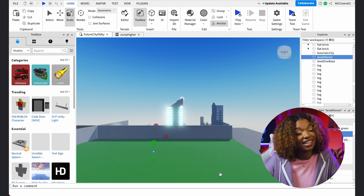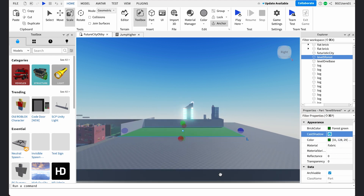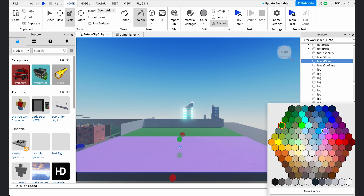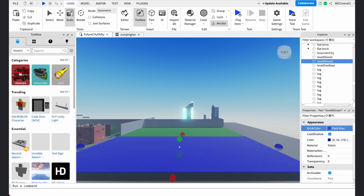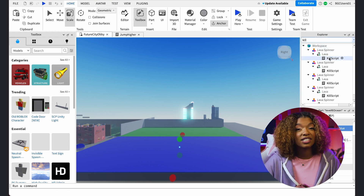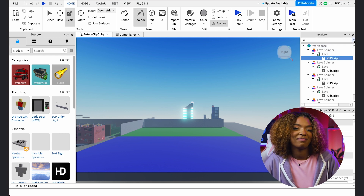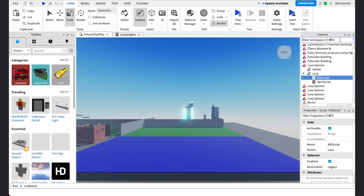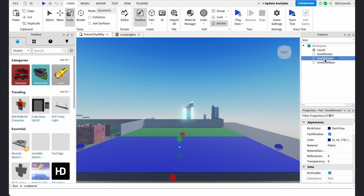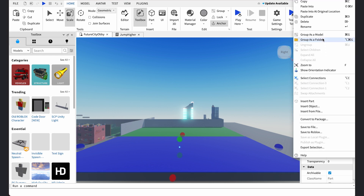Next, let's build the level six floor. Copy the green floor from level five and paste it next to level five. Rename the floor to level six ocean, then change the color of the floor to a deep blue. Even though the ocean is clean and blue, let's still add a kill script if someone touches the water, because the ocean is too deep to swim in. All I'm going to do is copy and paste the kill script from our previously created lava spinner into our level six ocean.